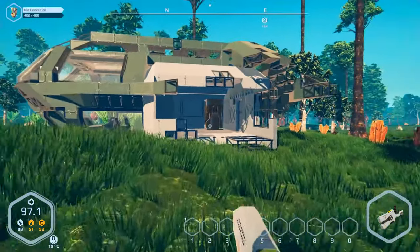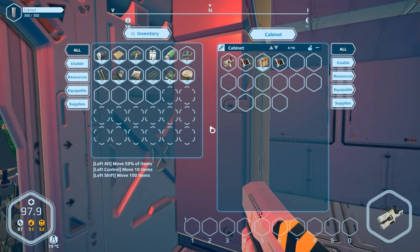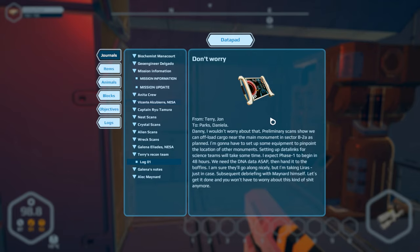Let's head over here and check this out. I may dismantle it but I don't really need the parts. In here we have our scanner and two more data logs. 'Terry's epitaph.' The primary scan shows we can offload cargo near the main monument in sector B2A as planned. Equipment needs to be set up to pinpoint other monument locations. Data links for science teams will take time — I expect phase one in 48 hours. We need DNA data ASAP, then hand it to the boffins. I'm taking Lyris just in case — subsequent debriefing with Maynard himself — let's get it done.